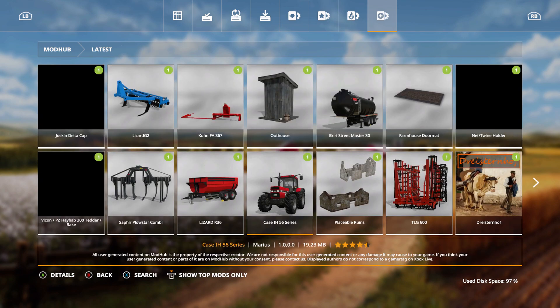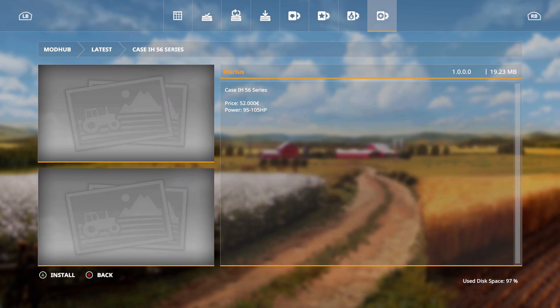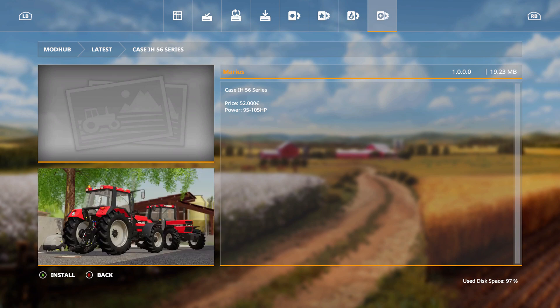The Case IH 556 Series — price is 52,000 euros with power of 95 to 105 horsepower.